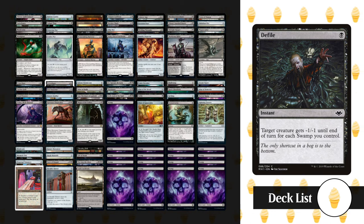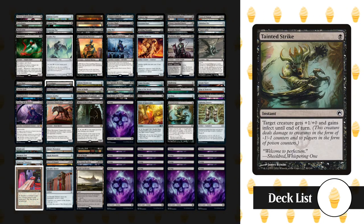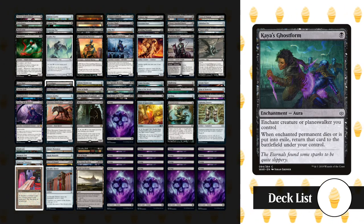We've got Force of Despair and Defy — both great affordable premium removal for hard-to-deal-with creatures, which also advance your win condition. We've also got Tainted Strike, which reads: target creature gets +1/+0 and gains infect until end of turn. You should save this card for when a board wipe is about to be cast for an instant win. If there are 10 or more creatures on the battlefield and you have Conrad out, each trigger that Conrad creates will instead be dealing infect damage, killing your opponent after 10 triggers.